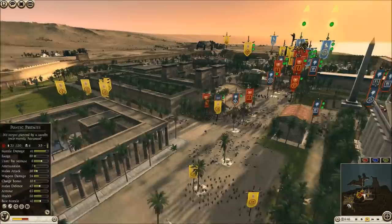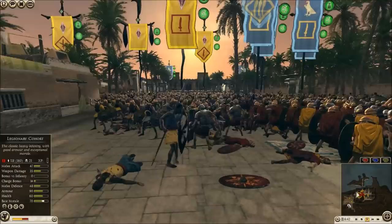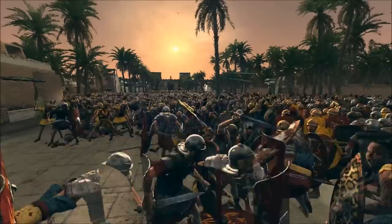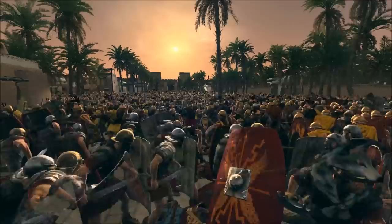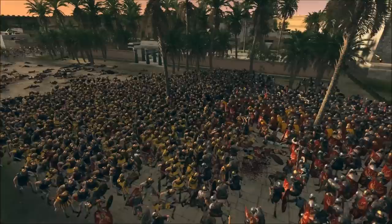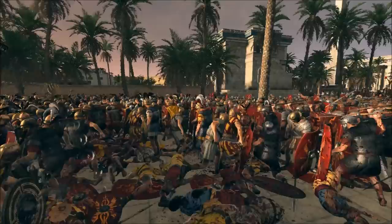I have only one chariot left, and he's actually going to survive — one of them. He will rout, of course, but he will survive. The final melee engagement has started at the front. A bunch of Legionary Cohorts and some of my veteran shield warriors and Lusitani nobles are getting into melee — very, very bloody combat, just a lot of guys crammed into a tiny space. We're trying to gain as much ground on the street as we can. That's my flanking force and your flanking force moving in from the other sides of the city.